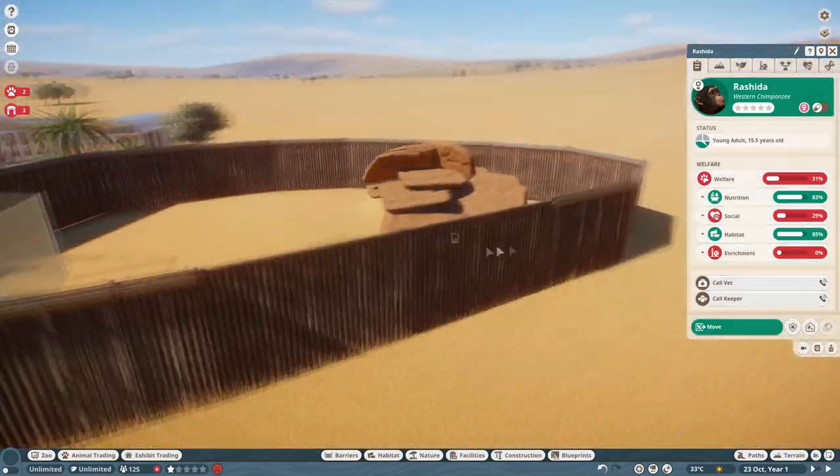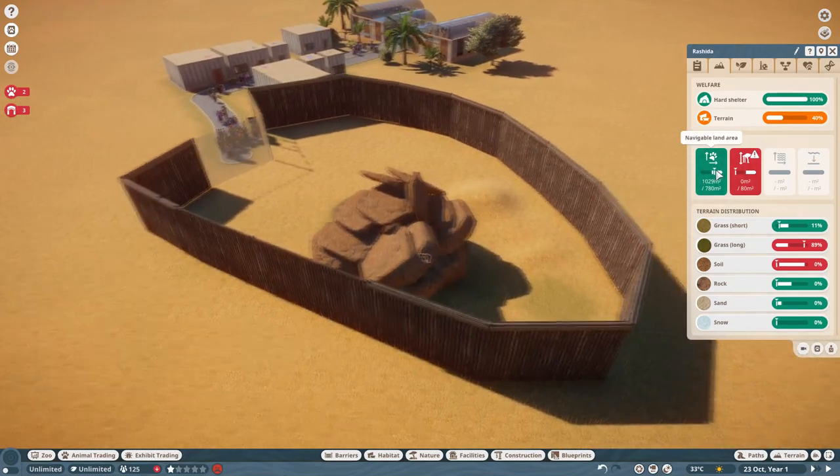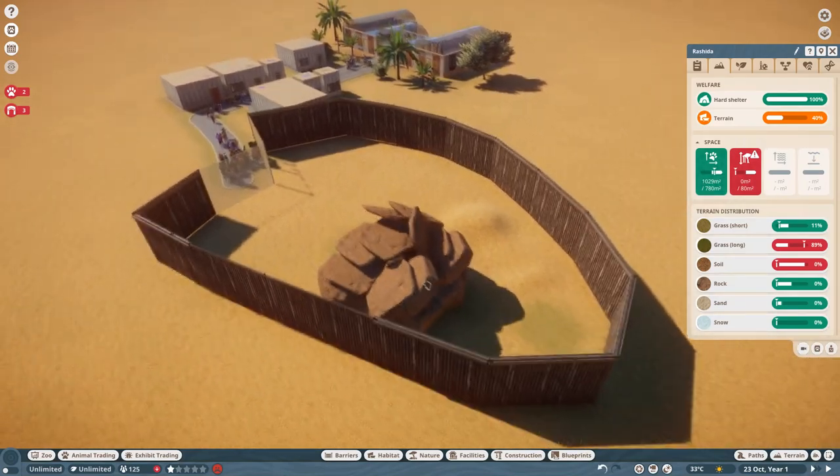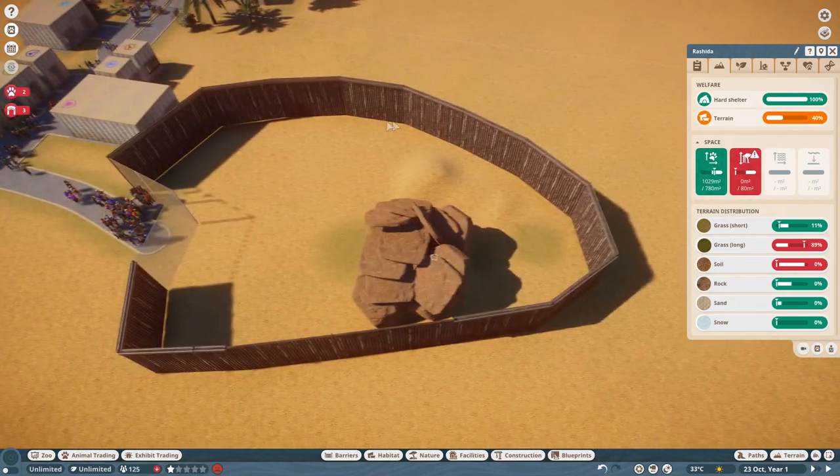Starting off with the basics, your chimpanzee will need a fairly decently sized habitat. It will need to be at least 780 metres squared, which is just slightly smaller than this one here, however you can go quite a bit bigger.